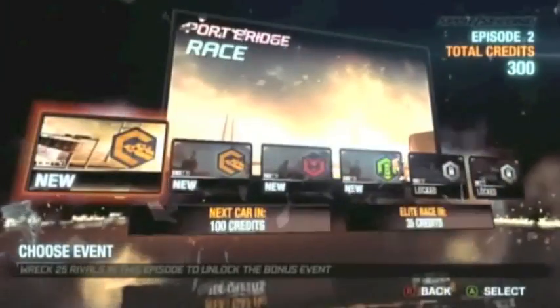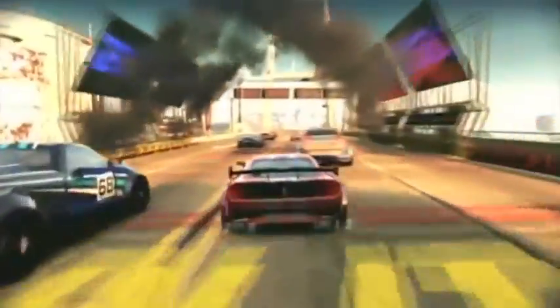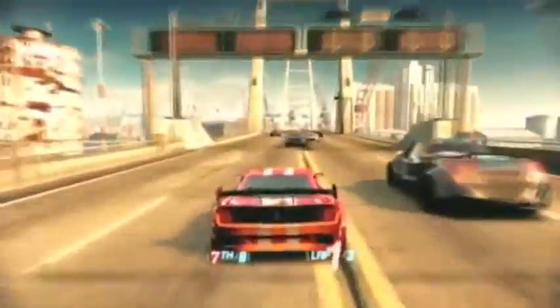We're going to start off with a Port Bridge race. Aside from using one shortcut, I think I go through the first two laps without actually using any of my power, and I actually get up to second just by racing properly and having decent lines. I hold on to this until the beginning of the third lap where there is a route change, which is nice and handy.